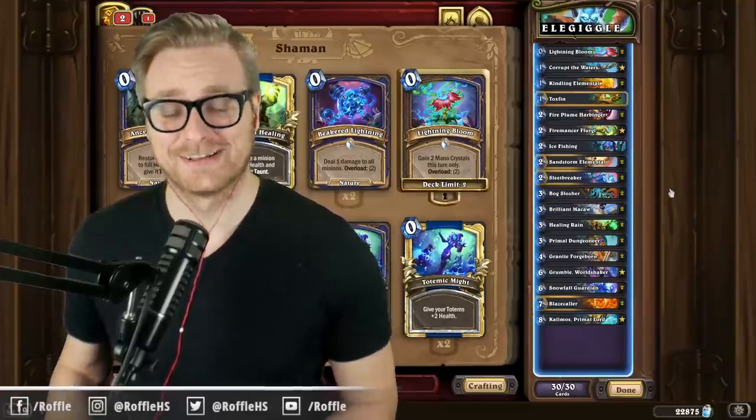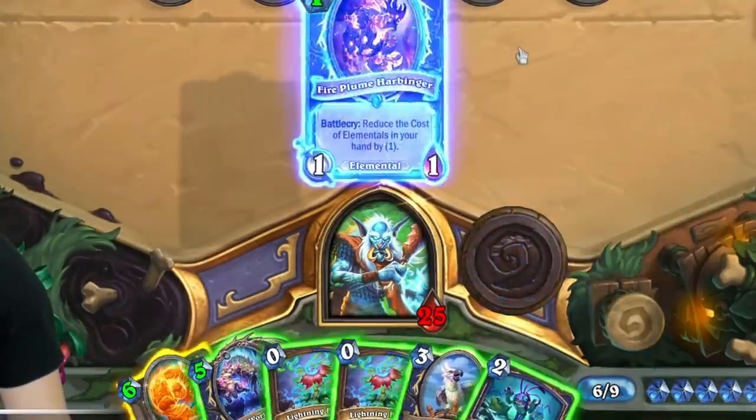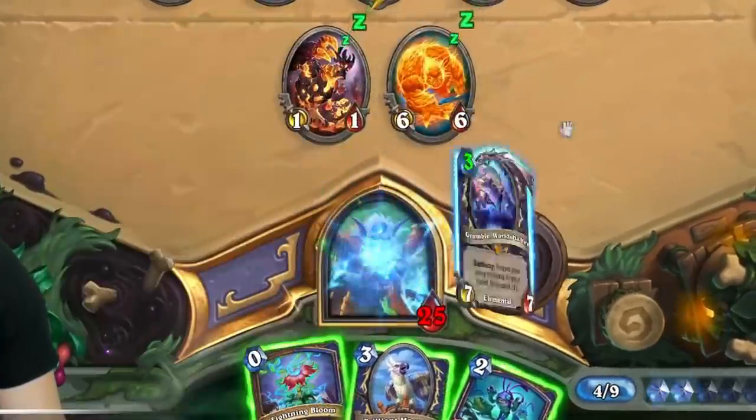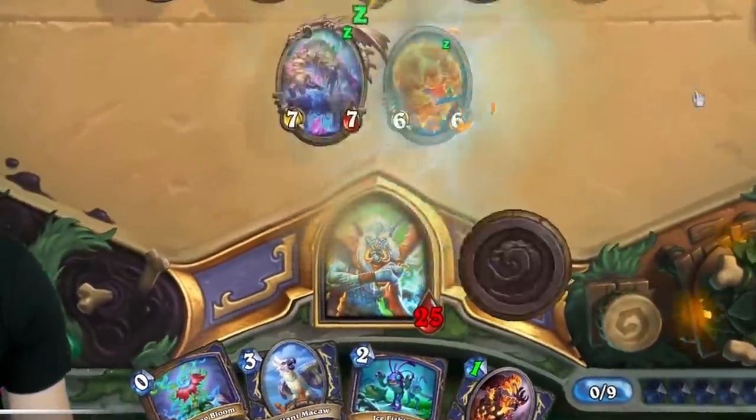Alright folks, the deck is Elemental OTK Shaman. The goal of the deck is to get cost reduction for our elementals in the early game, work our way towards Blazecaller and Kalimos for some burst damage, bounce them back to hand with either Grumble or Bogslosher, and keep bursting down the opponent.